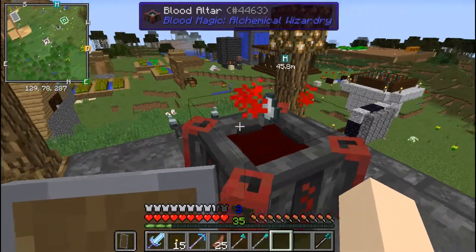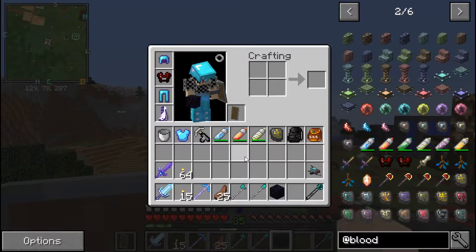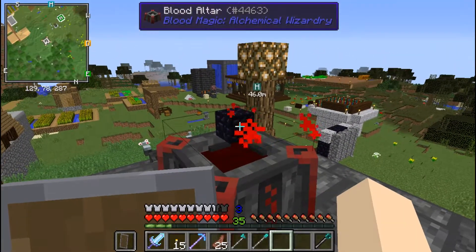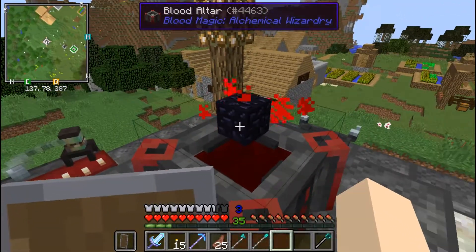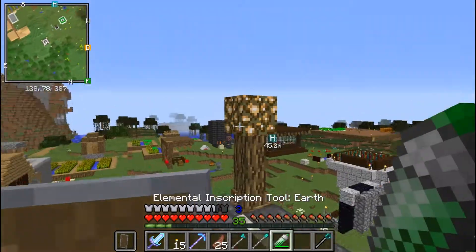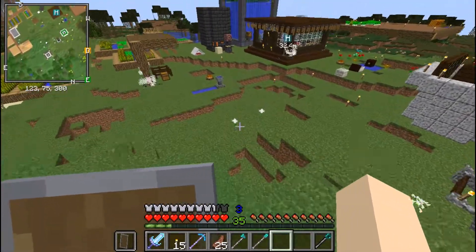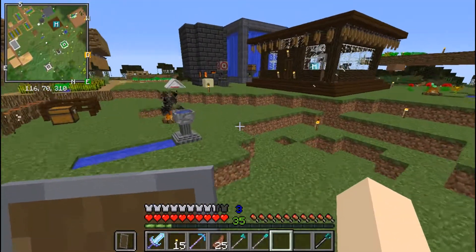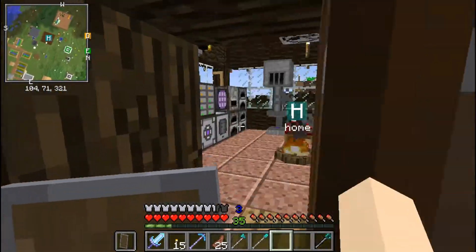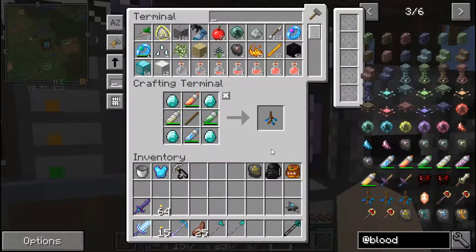With these we're going to be able to start progressing into doing rituals of blood magic, which is just going to be awesome - so useful. Higher tier rituals of course are more useful than the beginner rituals. There we go! Can we make the ritual diviner? Yes!